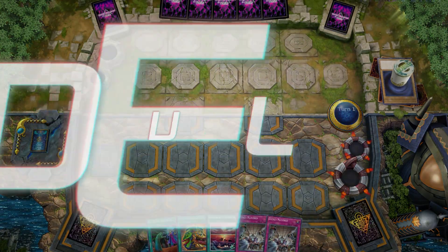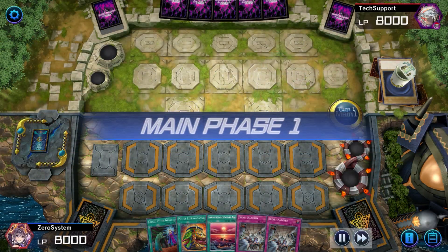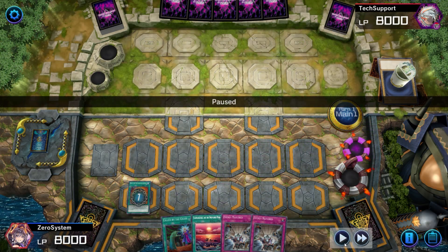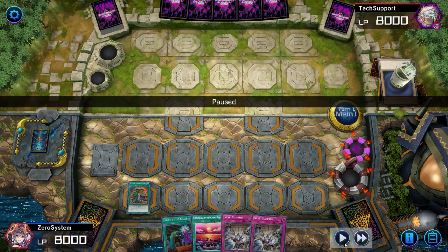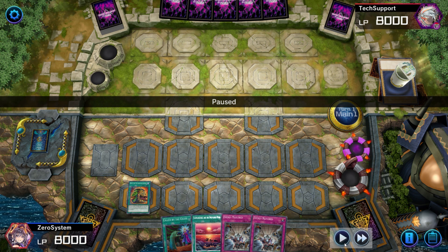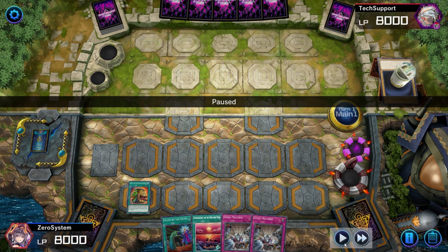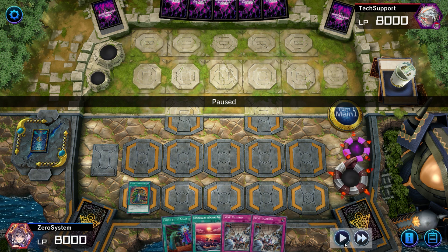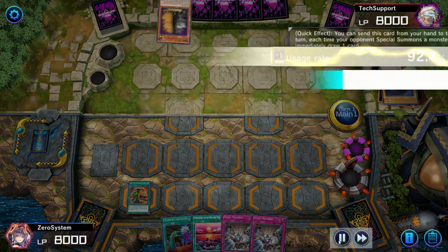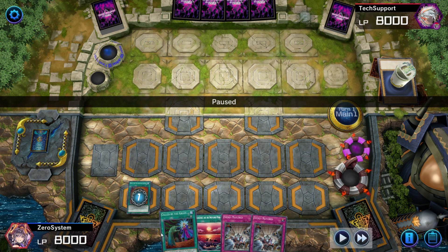In this next match here, we actually draw double Evenly Matched going first, but we do have the Pot of Extravagance. I said this when this card was semi-limited and y'all were like, oh my god, they hit Flounderess again. And I'm like, guys, it actually isn't that bad of a hit. And you saw in that last game - if I was playing three Pot of Extravagance, I would have drawn two instead of that one Pot and one Jack in the Hand, and I would have been completely bricked. So the Jack in the Hand actually won me that last game. Playing two is actually not that bad. But our hand is bricked here.